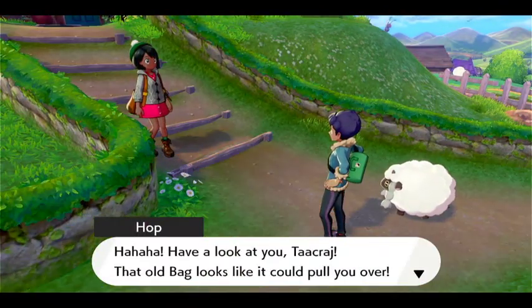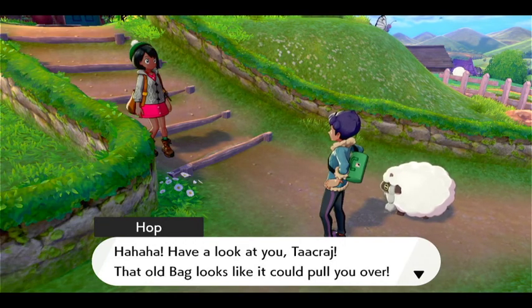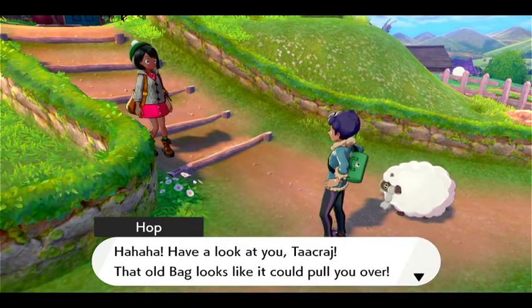One of the rules is that you have to name all the Pokemon you catch so you can have an emotional attachment. If Todd Howard ever dies, I think I'm going to be devastated. I'm already connected. That old bag looks like it could pull you over! The only old bag I see around is you, Hop.